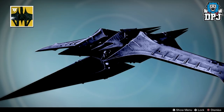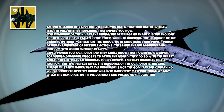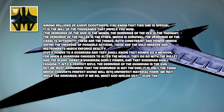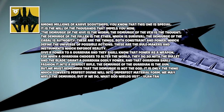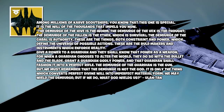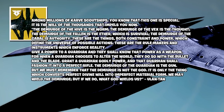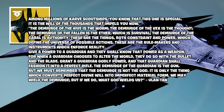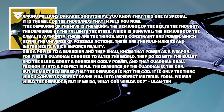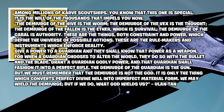The ship will be called A Thousand Wings, and here is its lore: "The de-emerge of the Hive is the Worm. The de-emerge of the Vex is the Thought. The de-emerge of the Fallen is the Aether, which is Survival. The de-emerge of the Cabal is Authority. These are the things, both constraint and power, which divine the universe of possible actions. These are the rule makers and the instruments which enforce reality. Give a power to a guardian and they shall know that power as a weapon. For when a guardian chooses to alter the world, they do so with the bullet and the blade. Grant a guardian godly power and that guardian shall fashion it into the perfect rifle. The de-emerge of the guardian is the gun. But we must remember that de-emerge is not the gun — it is only the thing which converts perfect divine into imperfect material form. We may wield the de-emerge, but if we do, what God wields us?" — Ulan Tan.